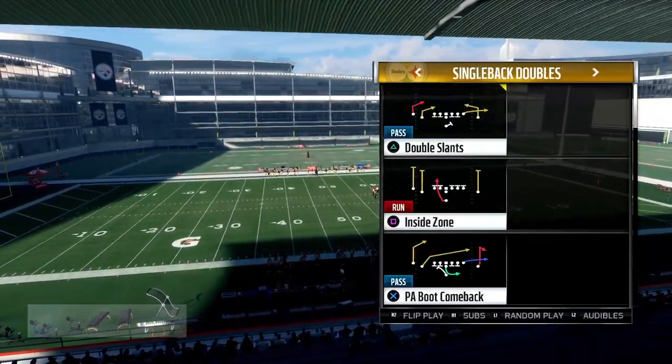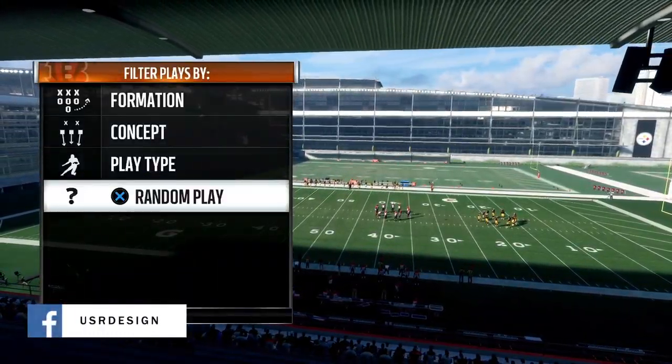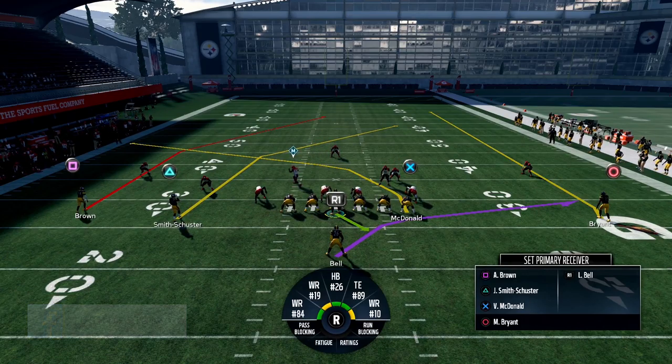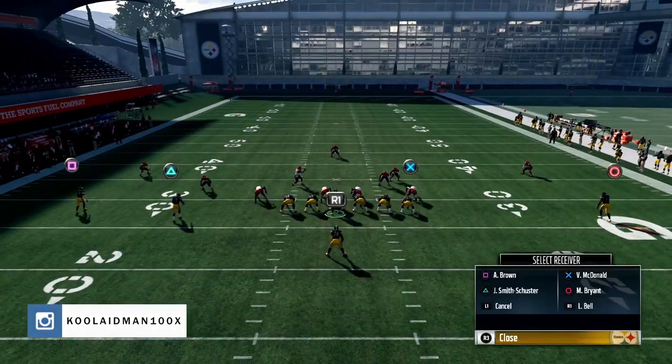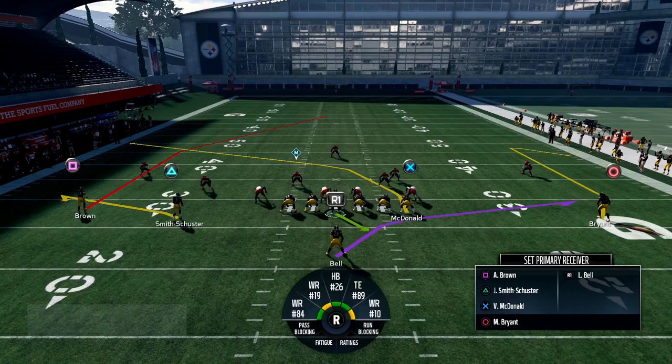What I recommend is having your fastest receiver on the left side — I've got Brown, who's about 94 speed. What you want to do is put your slot receiver in the flat, and put your other wide receiver in the comeback route. Very self-explanatory, that's all you have to do.